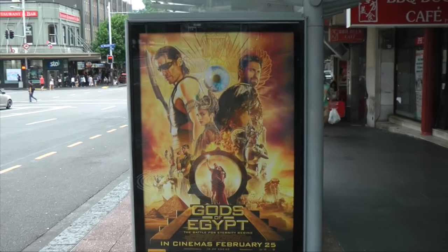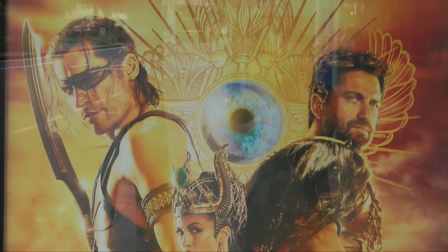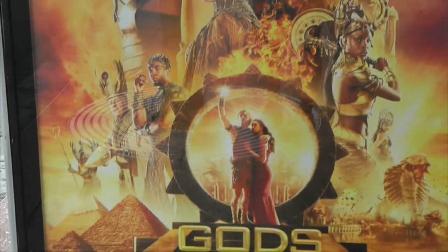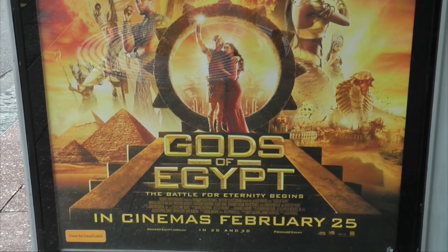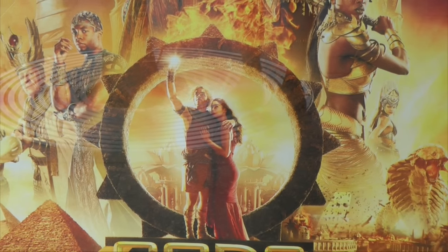On the street here, advertising for what would be a movie with a configuration — the eye — and Egyptian iconography. Interestingly enough, inclusive would be the stargate symbology there, which just gets repeated over and over.